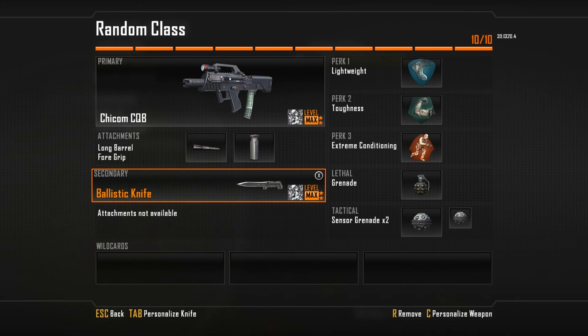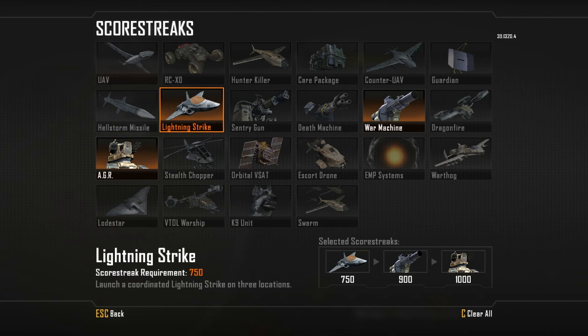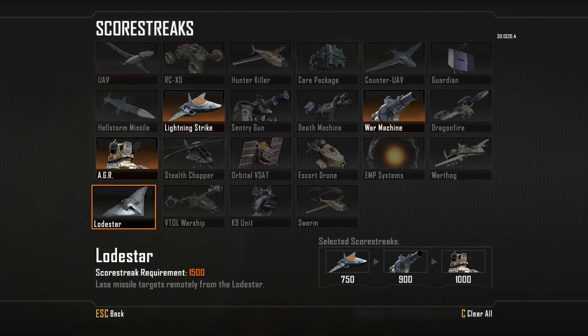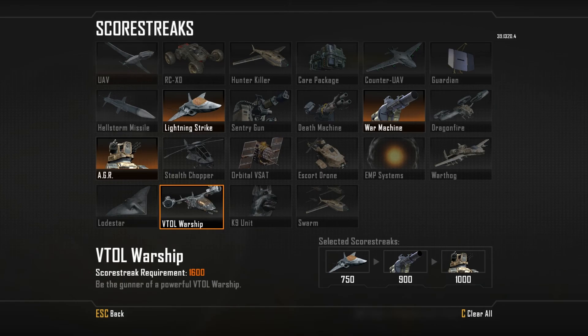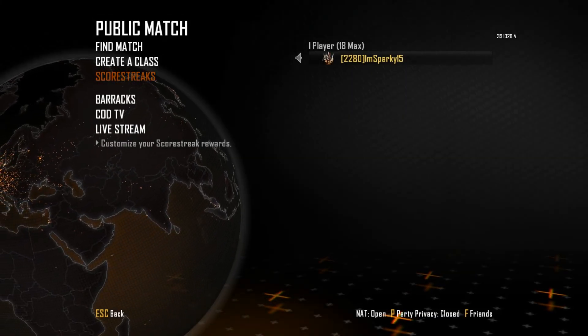Let's get into the game. It gave me the lightning strike, war machine and AGR, which as you can see by the points needed, it's not that far away. As soon as we get the lightning strike and get a few kills, one kill with a Chicom could actually get me to the war machine, and the war machine can get me to the AGR. That's looking good, so I'll be back when we're in game.